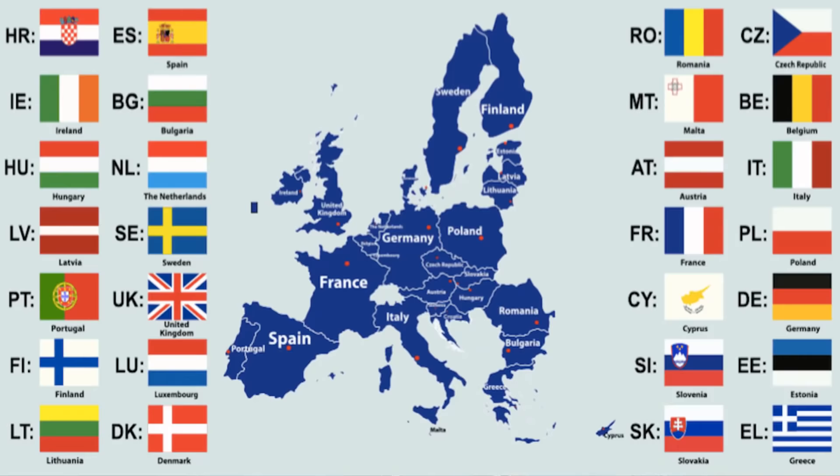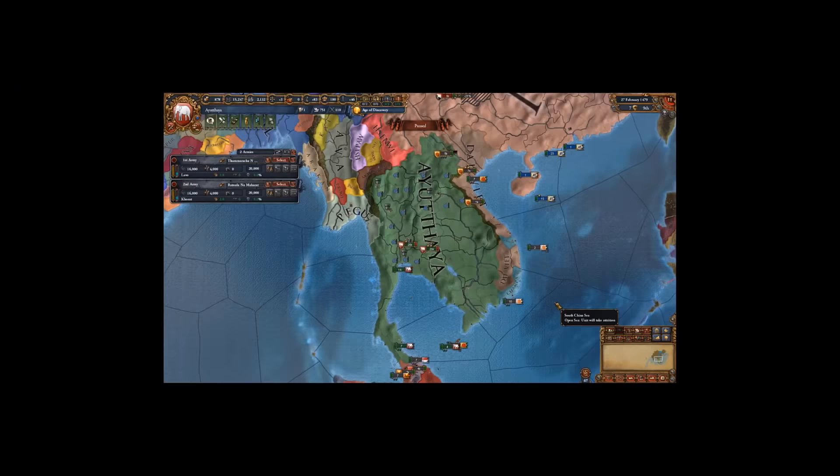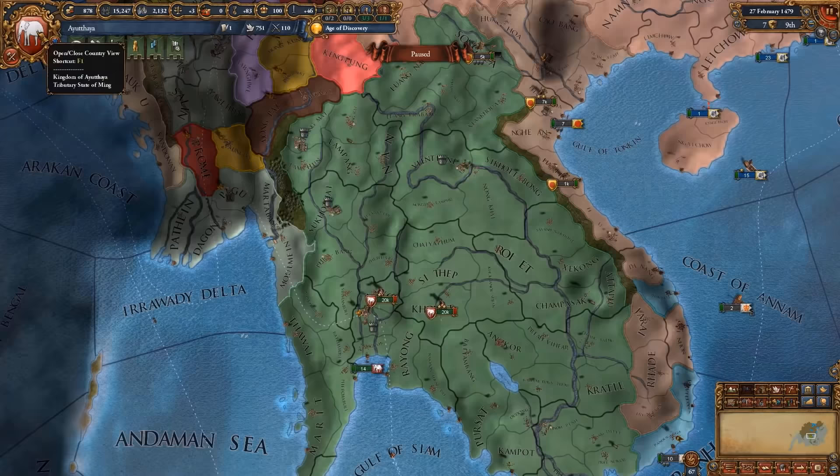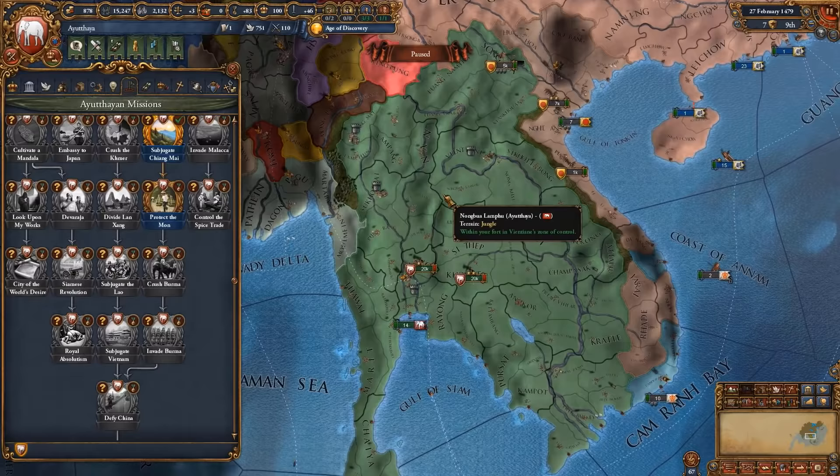If you are in your 20s and 30s and are European, then you are going to love this next nation — the nation of Siam. But wait, we are not Siam, we are Ayutthaya. Well, Siam can only be formed after the 1650s if you follow the mission tree that Ayutthaya starts with, but there is a workaround to that: namely the Laos escape.